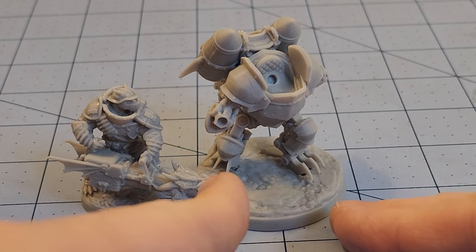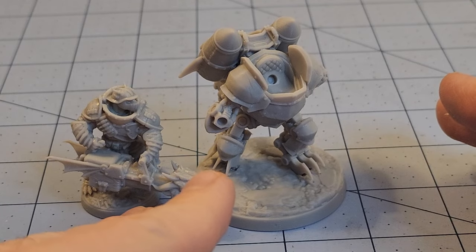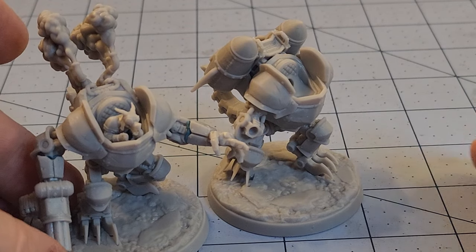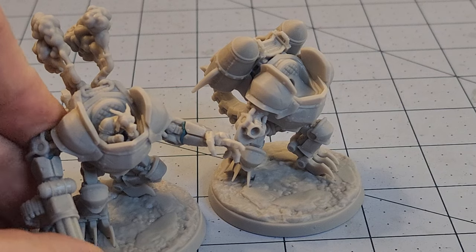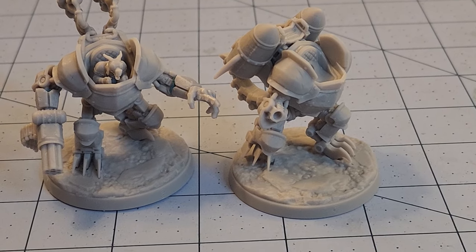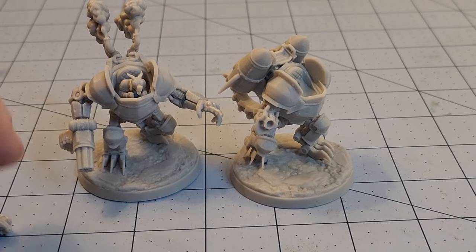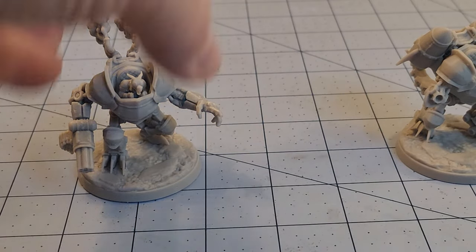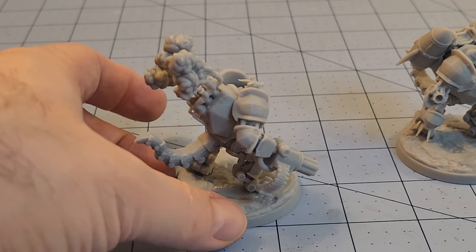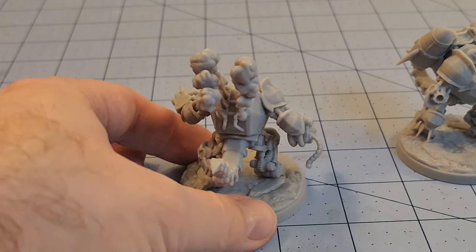So we've got a full suit, we've got a full complement of weaponry for it. I actually have an extra one here that I've started to just blue-tack together, just to give you an idea of how big they are. You can see here this is a different variation on the body — the legs, the torso — it's basically the back that you're going to see the most significant difference on.